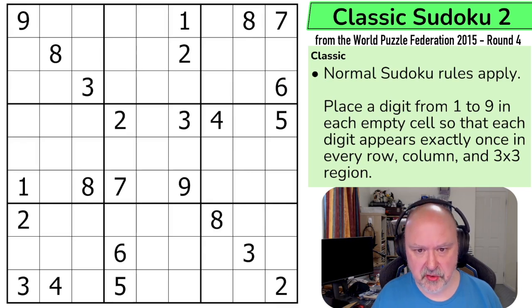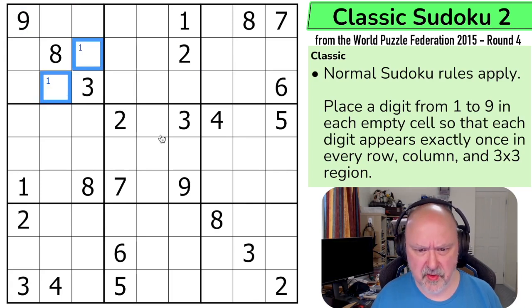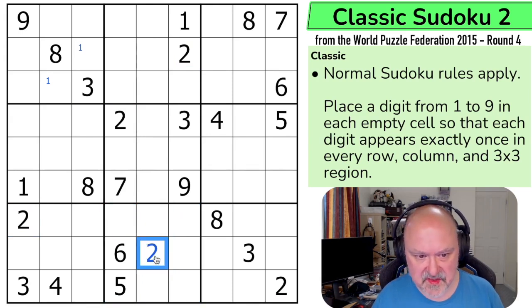I can see twos are a bit more restricted. Ones are a bit restricted — I was always told to start with ones — and one has to go in one of those two cells, but that's about all I get. Twos are more restricted because two in box seven has four twos looking at it, restricting it from all of these cells. So two has to go into the middle of this box. That's all I'm really seeing with twos.